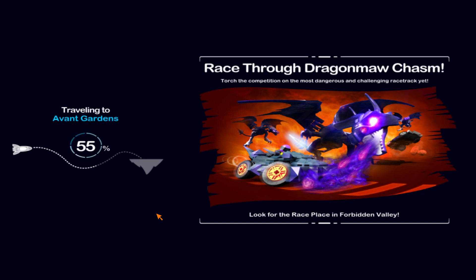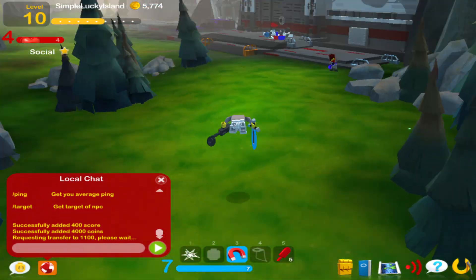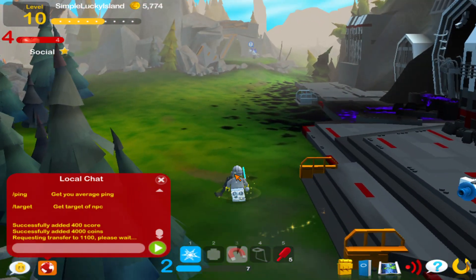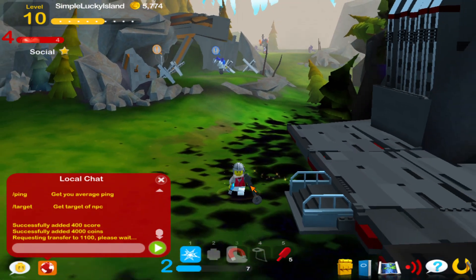You can search for world IDs by googling 'Lego Universe world IDs.' The key ones are: 1000 is Venture Explorer, 1100 is Avant-Garden, 1200 is Nimbus Station, 1300 is Narm Forest, 1400 is Forbidden Valley, 1900 is likely Nexus Tower, and 2000 is likely Ninjago — though the last two I may have slightly wrong.